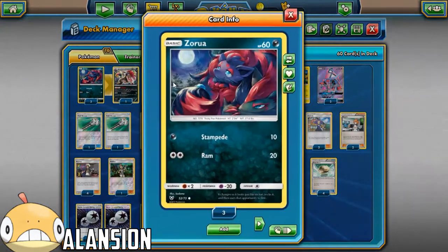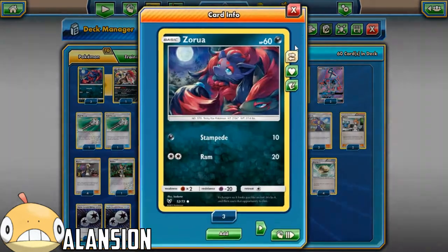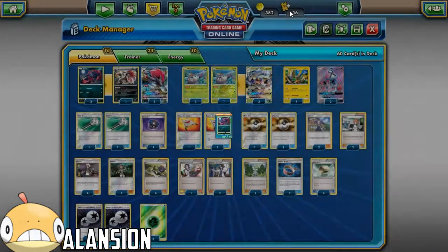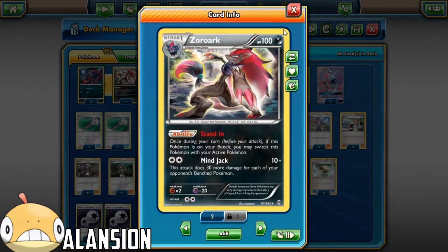We've got three Zoroas from Shining Legends - the DCE 20 attack could come up. Zoroark Stand-In for standing in and then floating back. Mind Jack is a really good attack - it could get up to 160.